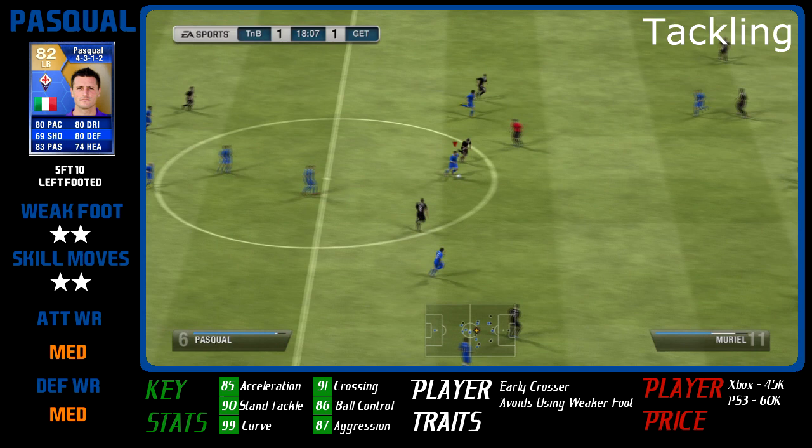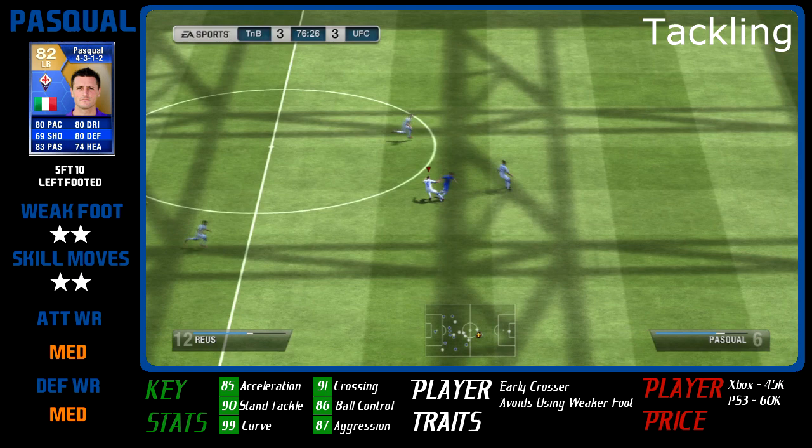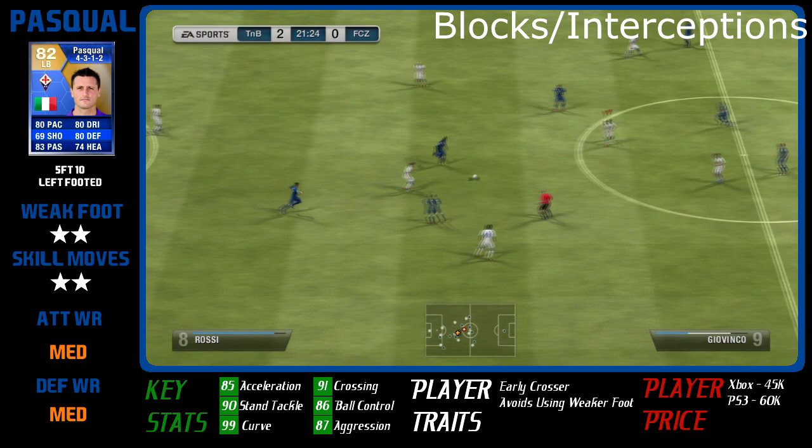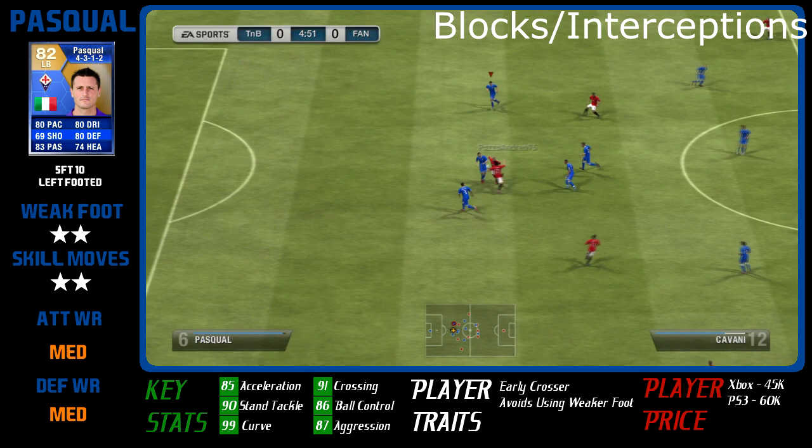Moving on to his blocks and interceptions — as a left-back, he isn't going to do that often, but he is going to intercept those over-the-top lofted balls that a lot of pace abusers tend to use. He's got good interception stats and good pace to cut things out. His blocking's decent and he's willing to put his body on the line, so he gets that job done well.